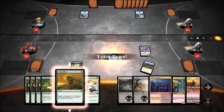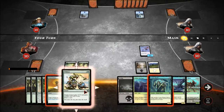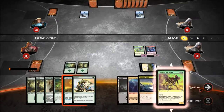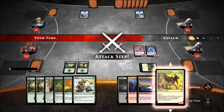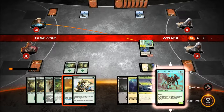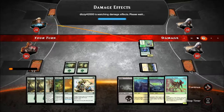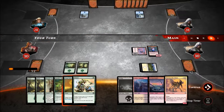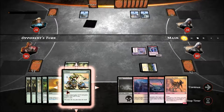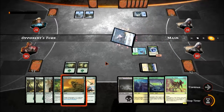I picked mono green mostly so I can run Primal Bellow and Wild Size together, because my ally and I are gonna have a ton of creatures out, and likely one of them is gonna get through — that's when I just beef it up and it's gonna get so big it'll just pound everybody in the face. It's a pretty simple, straightforward deck. It's mono green; there's really only one way to do it.